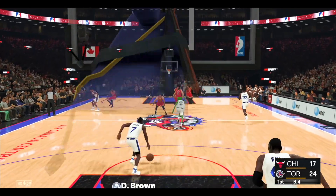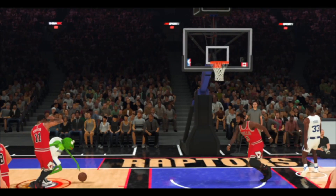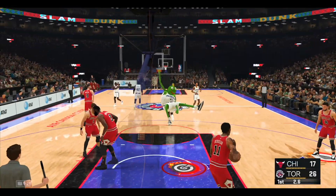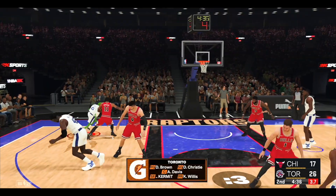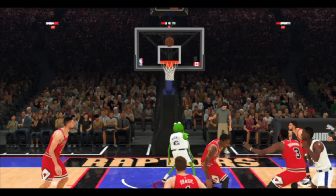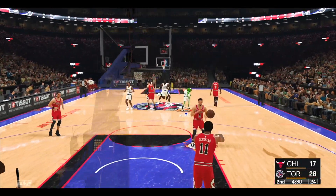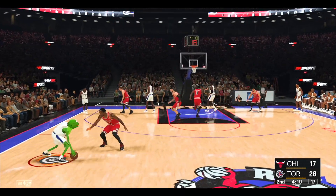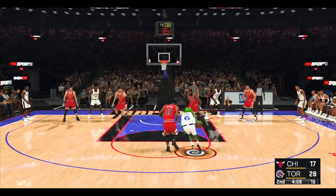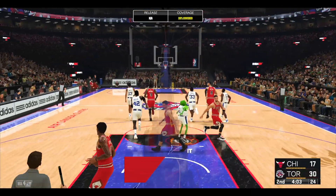He may be a frog but you've never seen a frog hoop like this — there's nobody holding Kermit. He's bodying me up — no, get off me, let me body you up right back, you are not strong enough to guard me. 17 to 28, takeover's almost over but I'm not even using it, just using that muscle — oh my goodness, the Boogie badge!